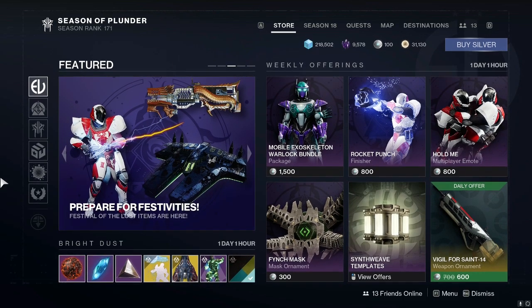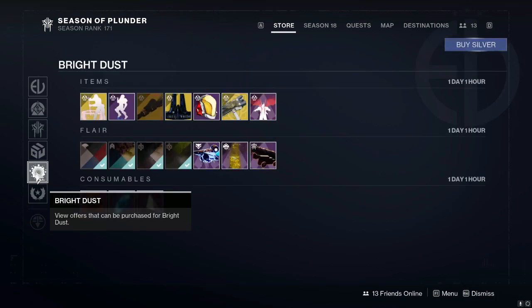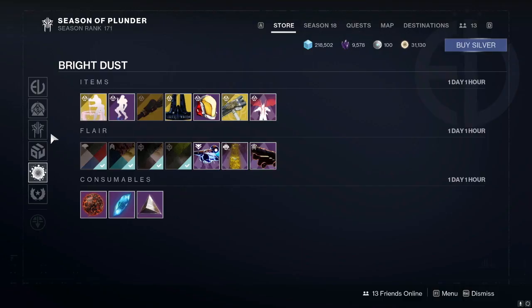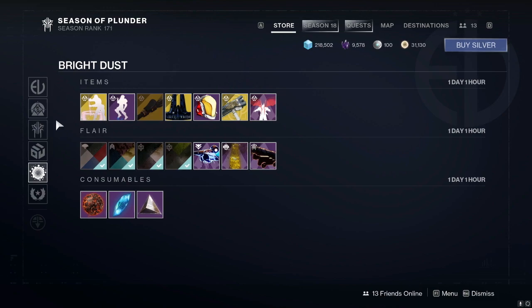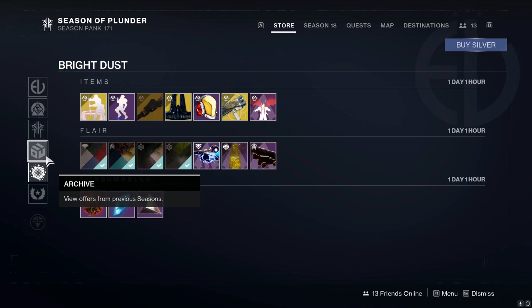As we all know, we use our very special treasured bright dust currency to shop from the Eververse store without having to actually spend real-life money, because we all know the true end game in this game is your drip. If you're not cosmetically up there in the game, you're really not even playing Destiny.